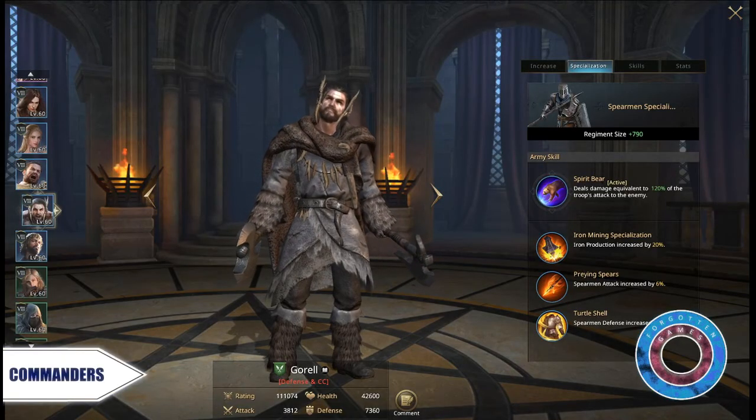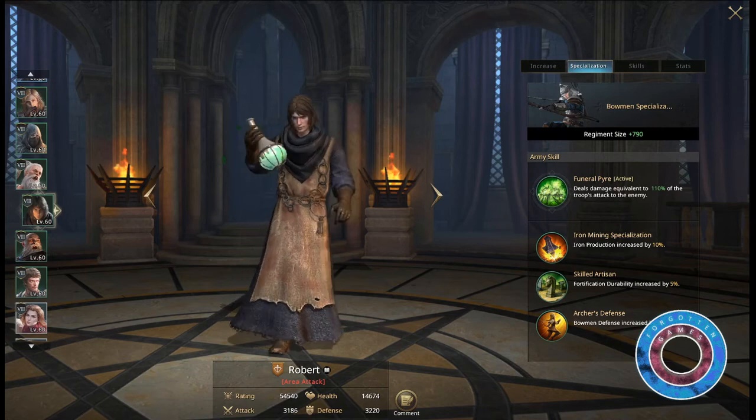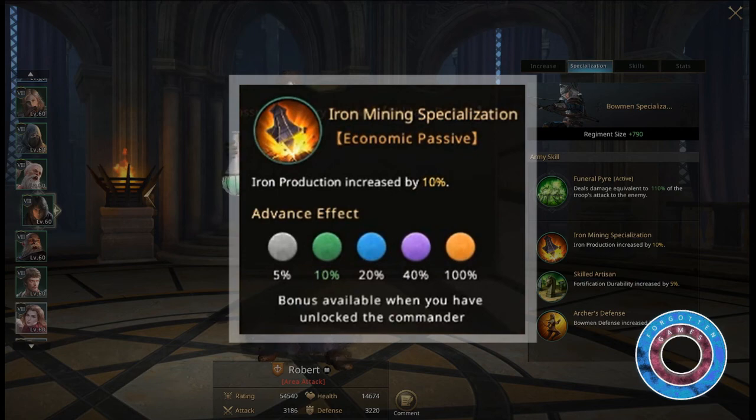Gorel, Merrill, Peak, and Robert all have Iron Mining specialization, and thus will increase iron production by up to 100% when they are max gold.